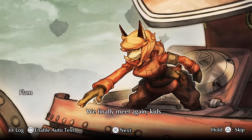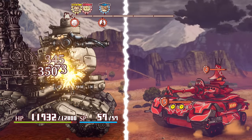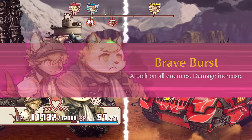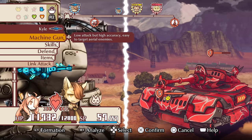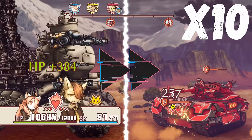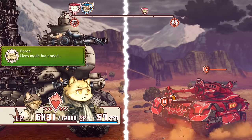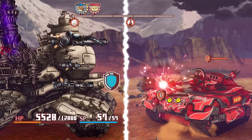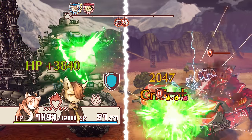We eventually reach the Chapter 9 boss — Flam is back, in exactly the same vehicle we destroyed back in Chapter 5, though obviously it's a tougher version. Inflicting status ailments with Socks and destroying her armour with Boron was again the secret to success, and she's down once again in just under six minutes.